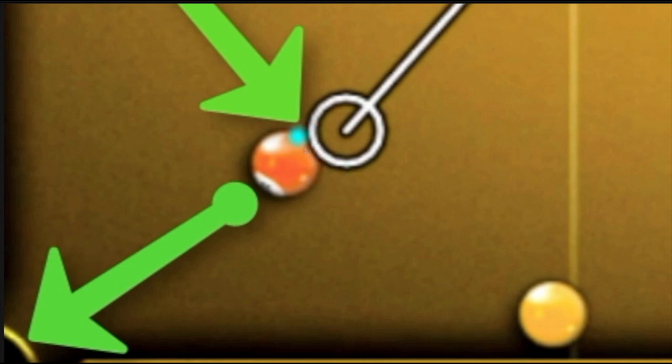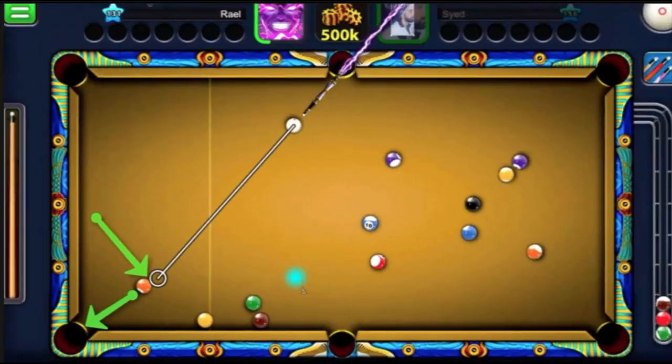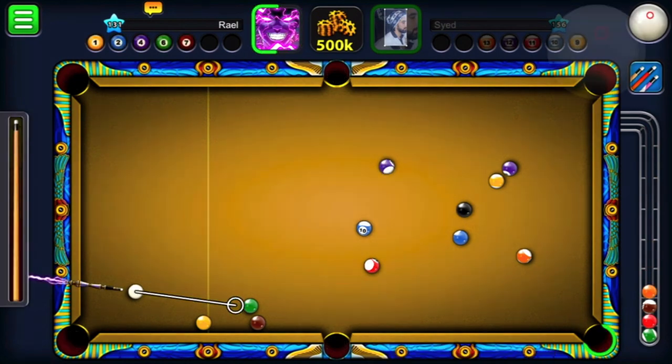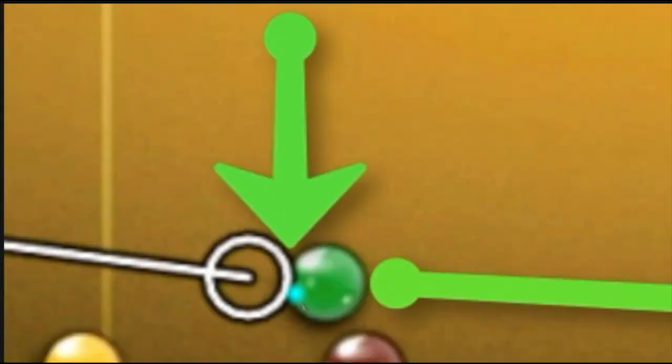You see this black circle — once you confirm it's going toward the pocket, it should also be above your solid ball, and the cue aim has the white ball lined up above the target ball. I'll go through each ball in this game to show you the method. You can see the black circle going down to the right.